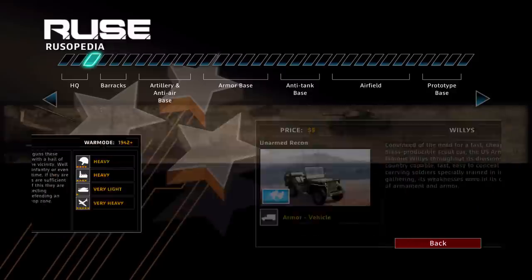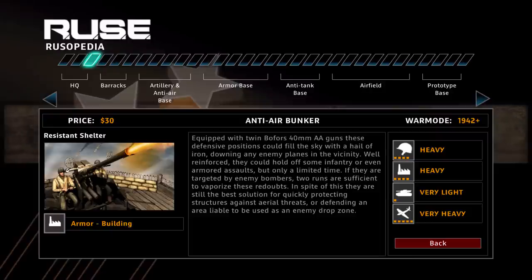By far my favorite unit, because it does so many things to help you out, is the Anti-Air Bunker. As you can see on the right side, it does very heavy damage to infantry and very heavy damage to planes. It shoots fairly slow because it's got Bofors, which is a very slow shooting AA gun, but is still very effective especially against early rushes. The $30 Anti-Air Bunker is very useful.